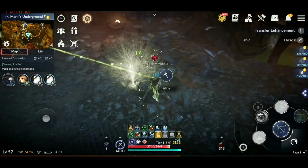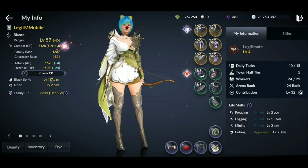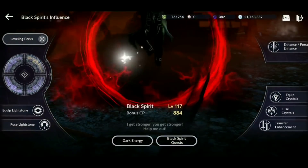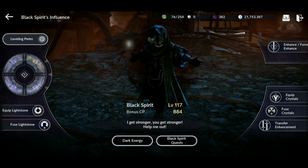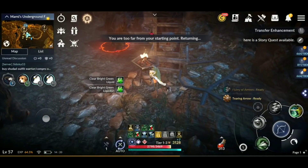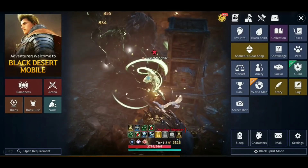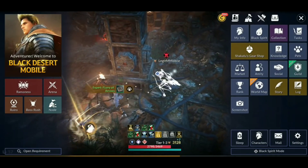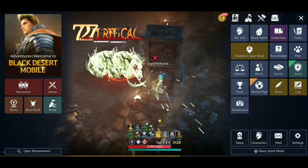To increase your combat power, you really need to understand where combat power comes from. There are three main areas. The first is your weapons, armor, and accessories. The second, which is probably the biggest area, is your Black Spirit, which encompasses his combat power himself, as well as the enhancement, crystals, and light stones. The last is odds and ends — collections and the knowledge tab, where you can actually get a lot of combat power.